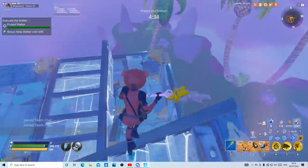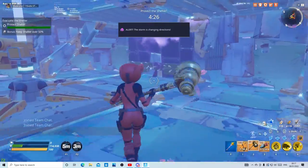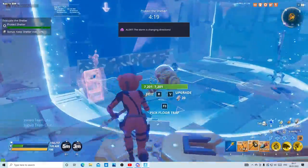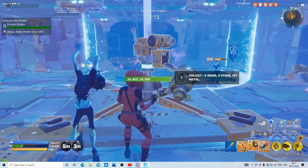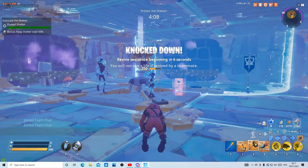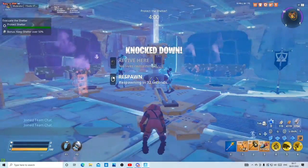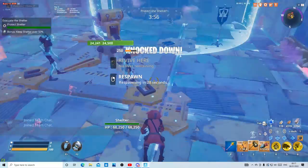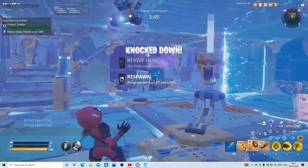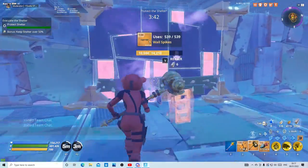Just trust me, this build works — I just got a bit of a bad spawn. I promise you this is 100% AFK, you don't even need to kill anything. Even if they do break through those upgraded walls, they're just going to sit here and bug out like these two husks are. Especially if nobody is nearby, they're just going to bug out and eventually despawn.